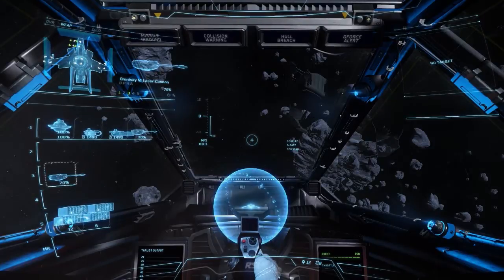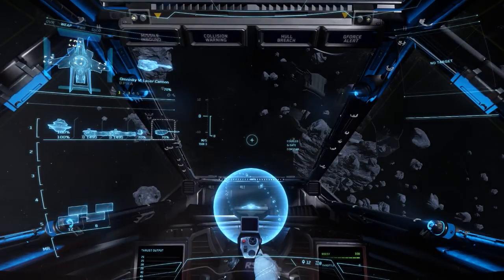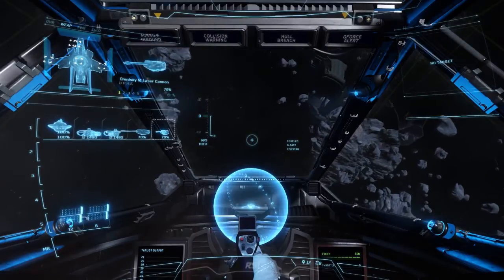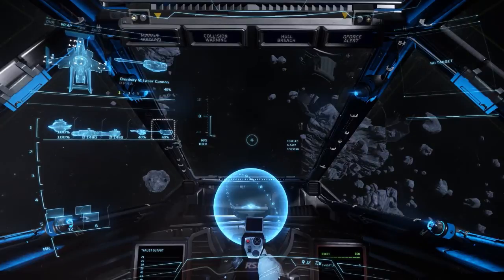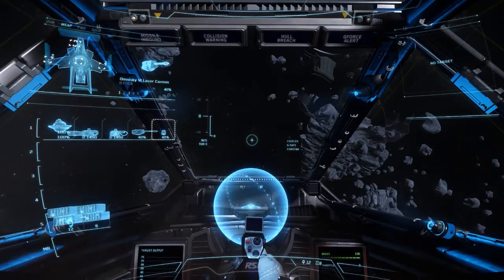So I'll move the cannons into group one as well — there we go, nice and easy. I'll just do one shot in group one. So there we go. You didn't see the Gatlings fire because they need a bit of time to spin up and I didn't want to use all of my charge in the cannons, but the Gatlings do fire as well. So it's nice and easy.